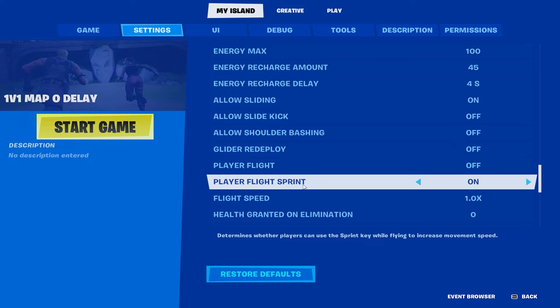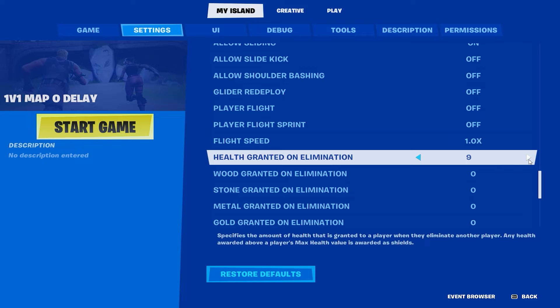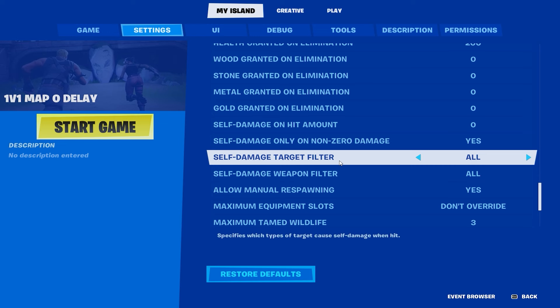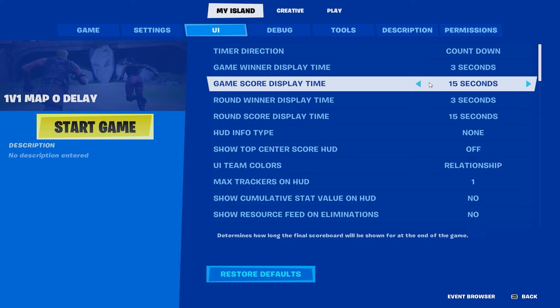Health granted on elimination - set it to full, so go all the way up. Put it at 200 because it doesn't matter - obviously you'll have 180 or 200 health depending on if you're making a one-pump map. Self damage on. I'd recommend adding fall damage protection too, just in case it glitches - you never know.